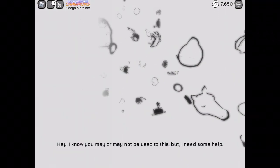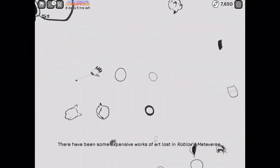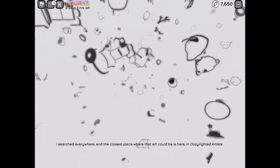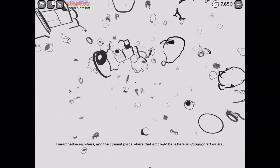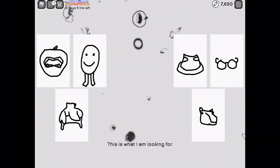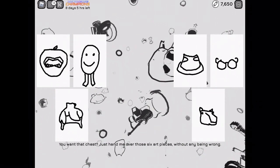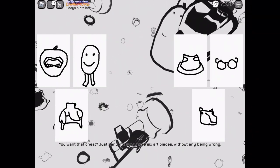So now we're getting teleported. If you see this wide screen, now what you've got to do when you get there is just copy three pictures, three drawings, and then try to pick what is the real one. There have been some expensive works of art lost in Roblox's Metaverse. The NPC says: 'Just hand me over those six art pieces.' So now you need to copy three drawings.